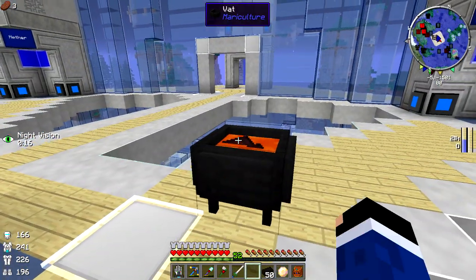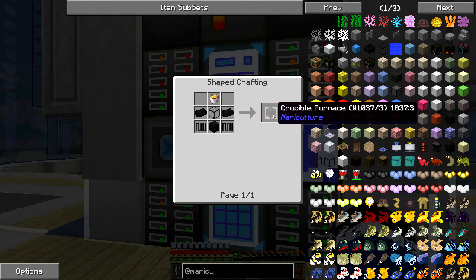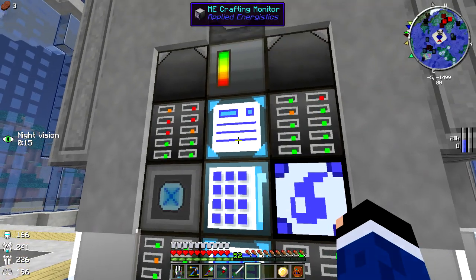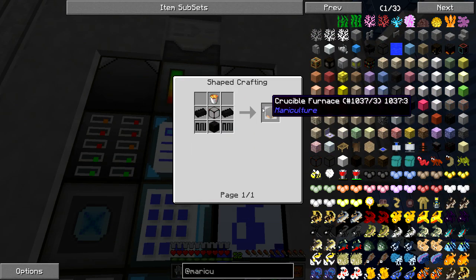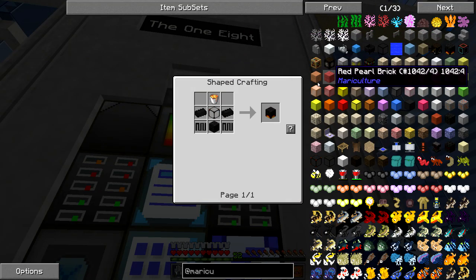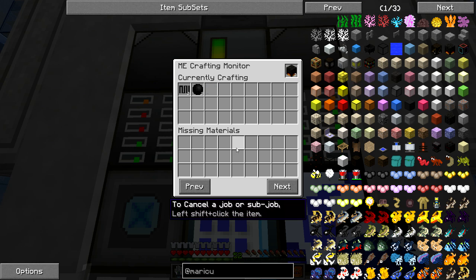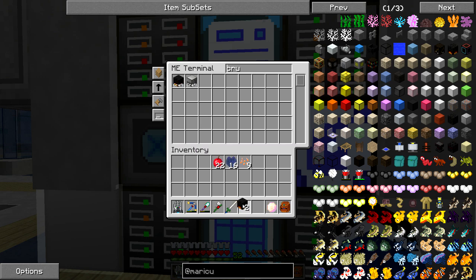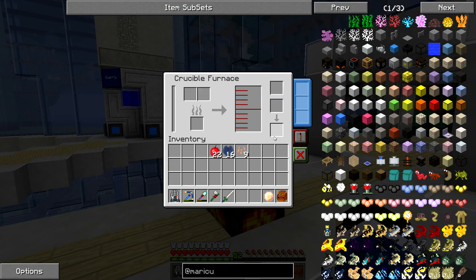I've been making a bunch of bricks while doing research. I have 74 burnt bricks now. Let me check the recipes — I need two crucible furnaces. Oh, I didn't put the silicone carbide recipe in — let me do that real fast. Better. Now it should be able to make that — there it goes. And I have plenty of burnt bricks to make both pieces.